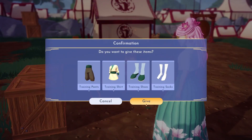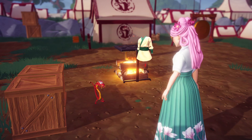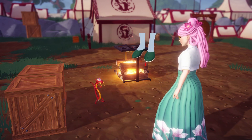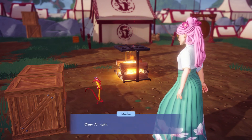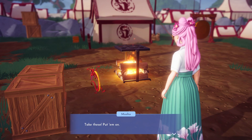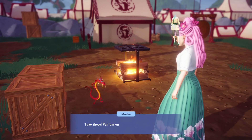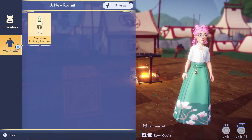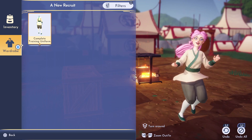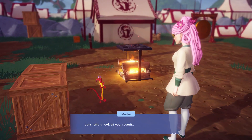Once you've found all the items of your uniform, head back over to Mushu. He will put it all together for you and return the outfit to you. Open up your wardrobe and put on your training outfit by clicking on Mushu's icon, then chat to him again to get your next instructions.